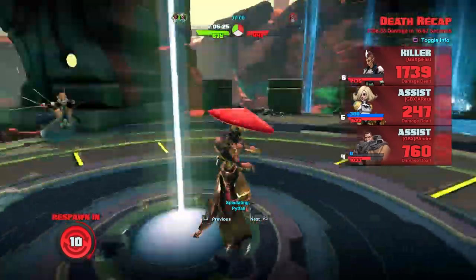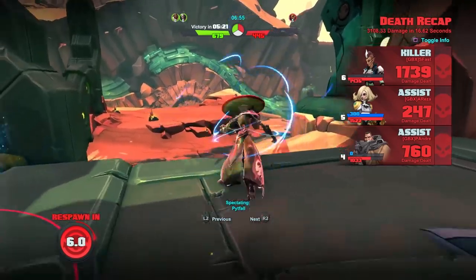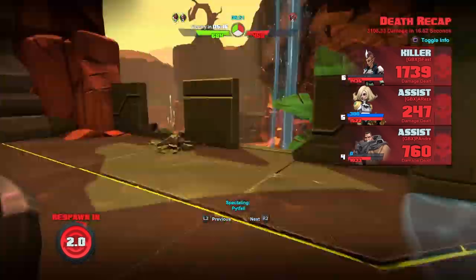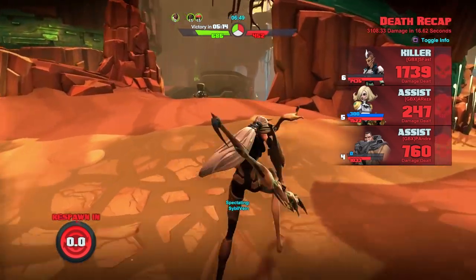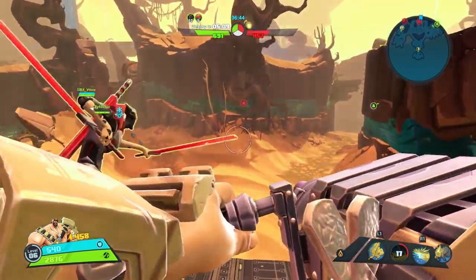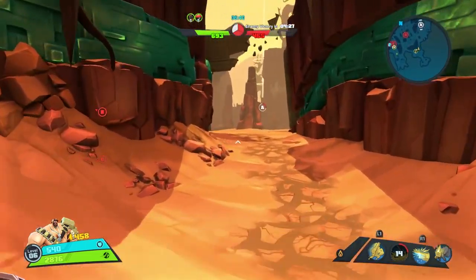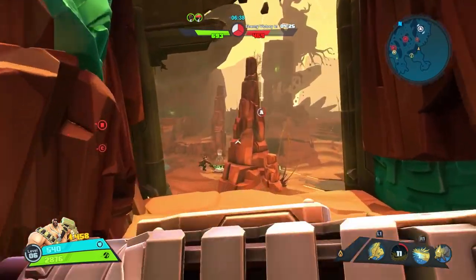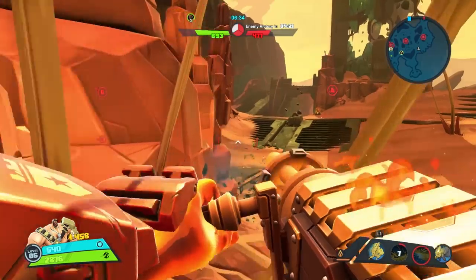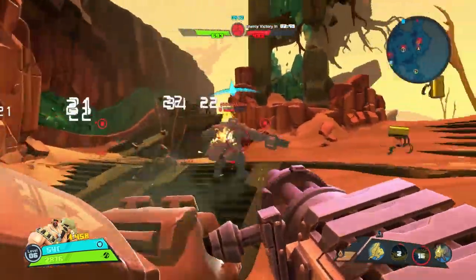You can see the score bar ticking back and forth — 'Victory in X minutes and seconds' — flip-flopping based on who controls which points. If the scenario doesn't change with two red points and one green, it will be an enemy victory in about four minutes and 30 seconds. That gives you plenty of time to get in there and get some points for the green team, although red owns all three right now.